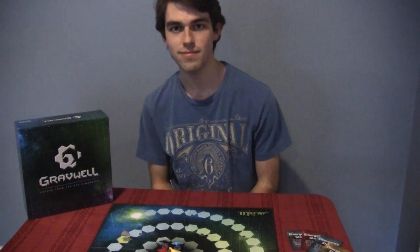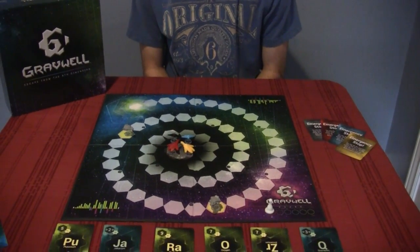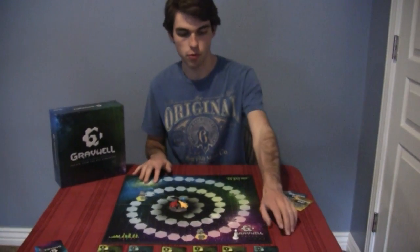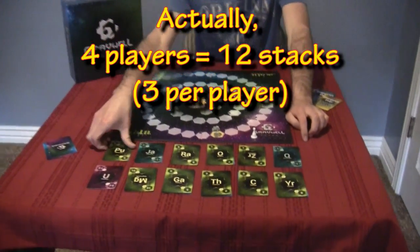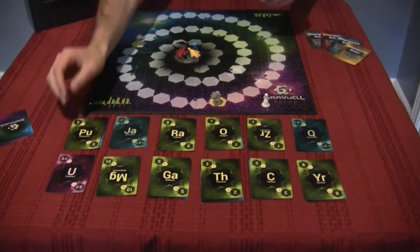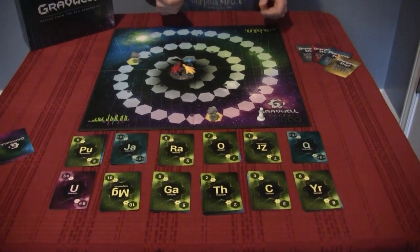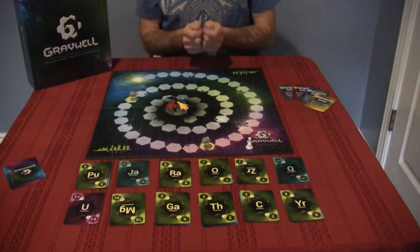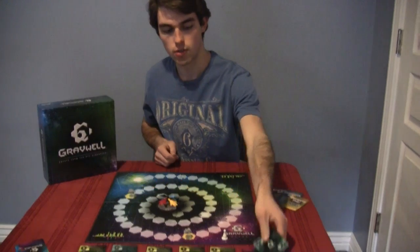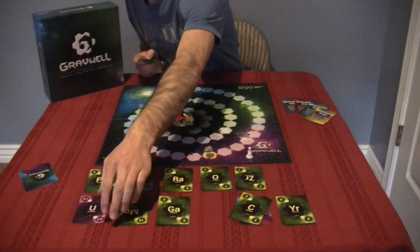So how do you escape the black hole? Depending on how many players there are — if there are four players you're going to have six stacks of cards. Each stack includes one face-up card and one face-down card, and you take turns choosing which stack you want until you each have six cards. Then you take a look at your cards.